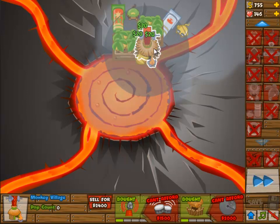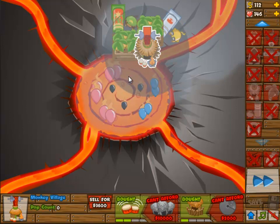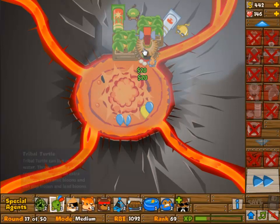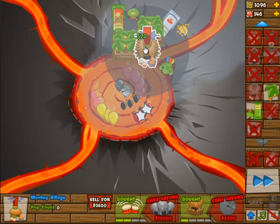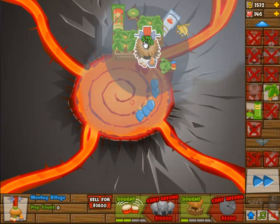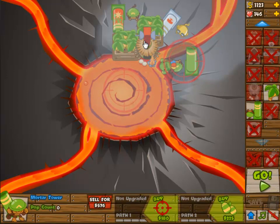First of all, these first balloons — you have to get lucky a little bit. I've done this about four times, and every time I either get those first balloons or I don't. I should have placed the turtle right away — you get a free turtle, you should have placed it of course. I made a couple of mistakes and I really didn't think I would be able to make it with this.